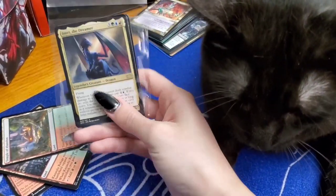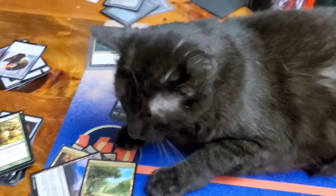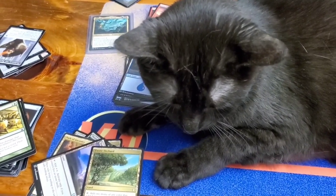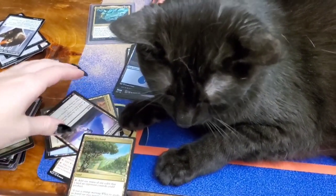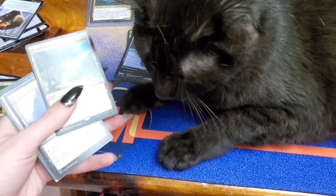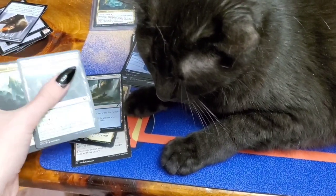Whilst I was at the store buying the pre-con, I also bought some singles. The first thing I always do with a brand new deck is work on the mana base. By this point of deck building, the entire table has been taken over by the cats and I have to fight for the cards. I found a few other special lands in my collection, so I thought I could add them to this deck.